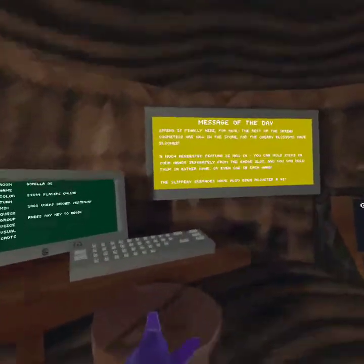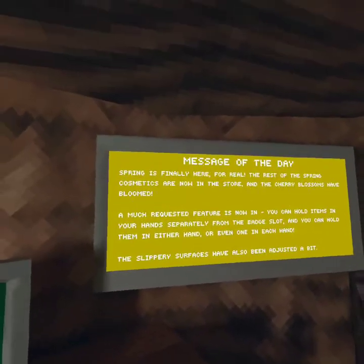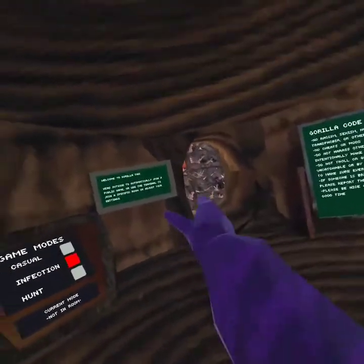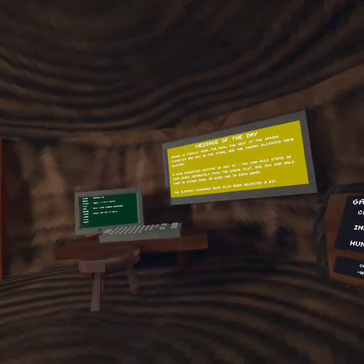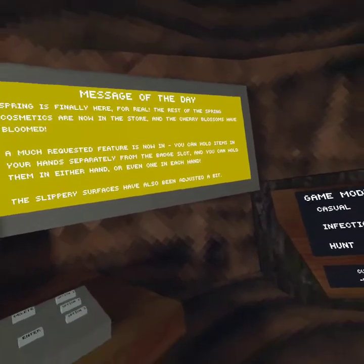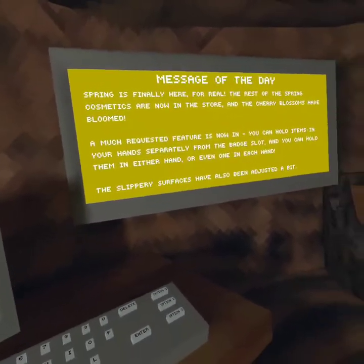This is gonna be interesting, and my mods are now gone. Oh yes, it's spring — spring is finally here for real! The rest of the spring cosmetics are now in the store, and they surely — cherry blossom — have bloomed. A much requested feature is now in: you can hold items in your hand from the badge slot, and you can hold them in either hand, or even one in each hand. The celebrity surfaces have also been adjusted. But I have no idea what I just said, but let's go check this out.